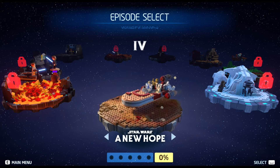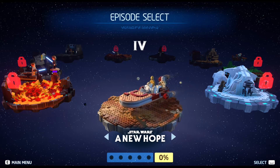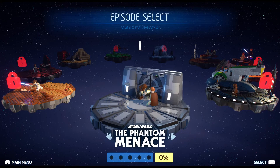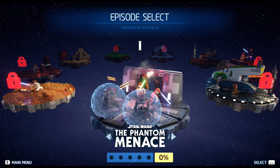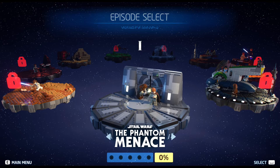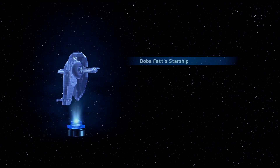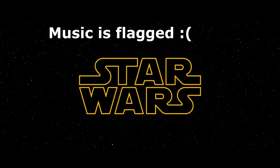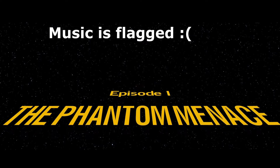Alright, we can select which episode we want to start with. The game starts you on episode 4, but I'm gonna go chronological — I want to start with episode 1. You might ask, why not go with 4? Why not go with release order? That's a great question, a question I might ask myself. Alright, episode 1, let's go. We're gonna do it chronologically. A long time ago... Episode 1, The Phantom Menace, Lego Star Wars edition.